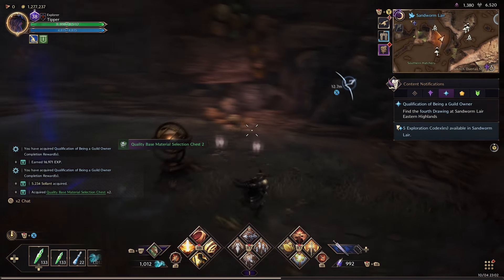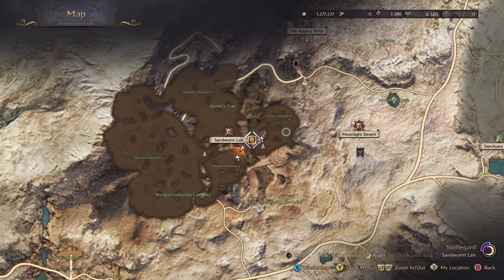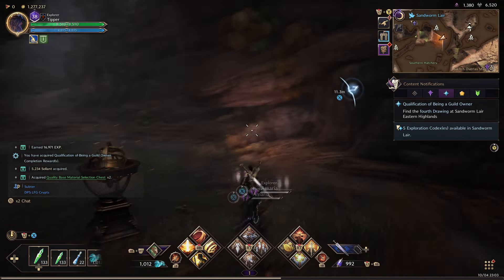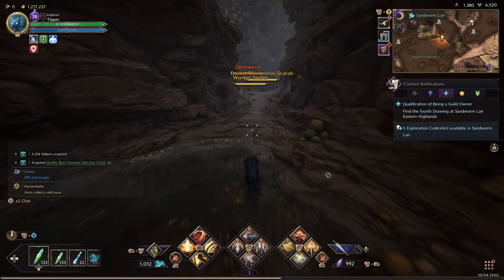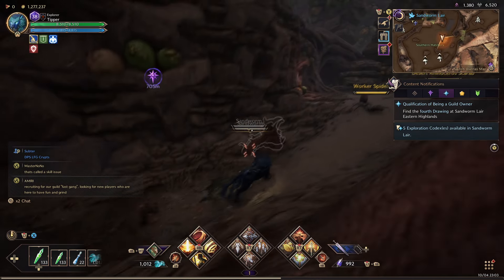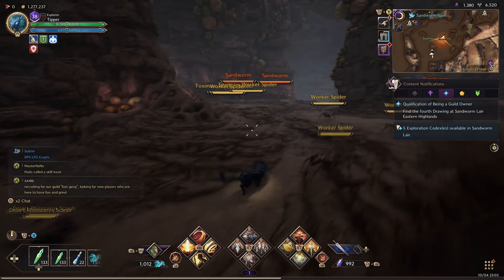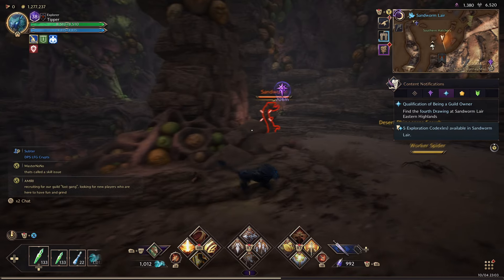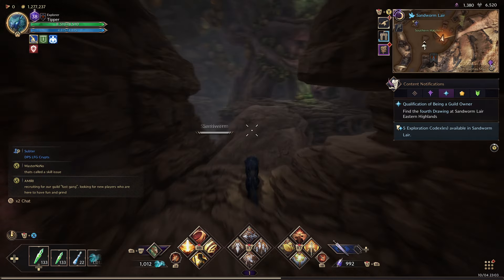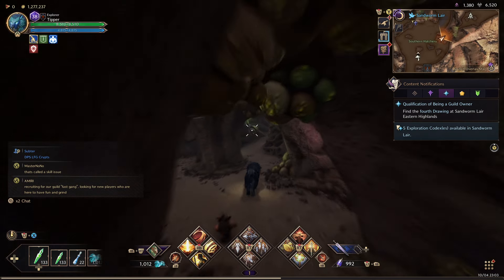What to do next? Find the fourth drawing on the eastern highlands. I think I see the circle right there — I'm still in this room. I'm gonna go back out the way we came. And through here. Alright, good stuff.